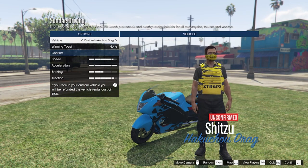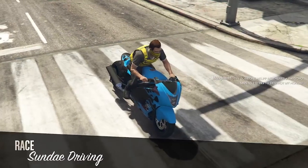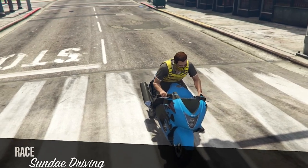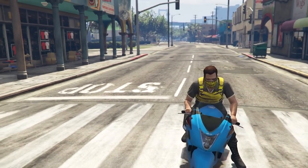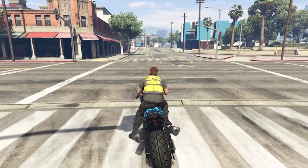Whatever vehicle you choose doesn't matter. I'm going to stick with my Hokage drag bike because it's really fast and it'll get through the laps a lot easier. Go ahead and confirm it, start it up, and it's very easy from there — just complete the checkpoints and that's all you do.